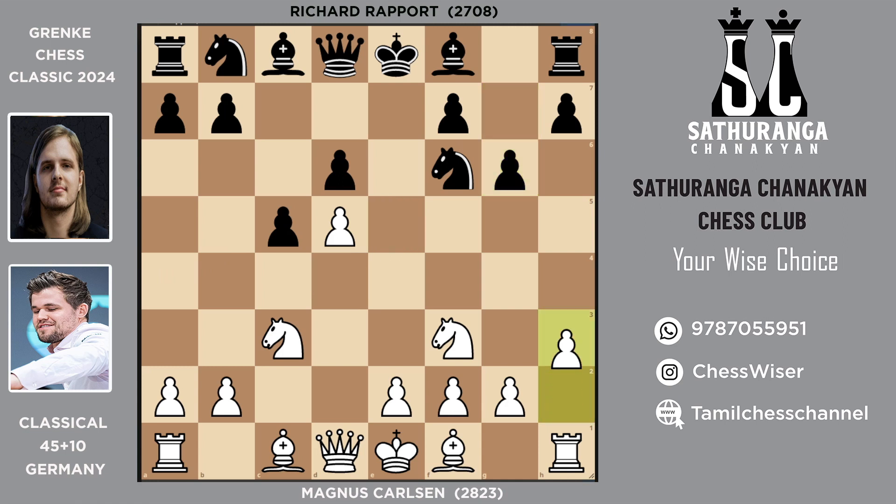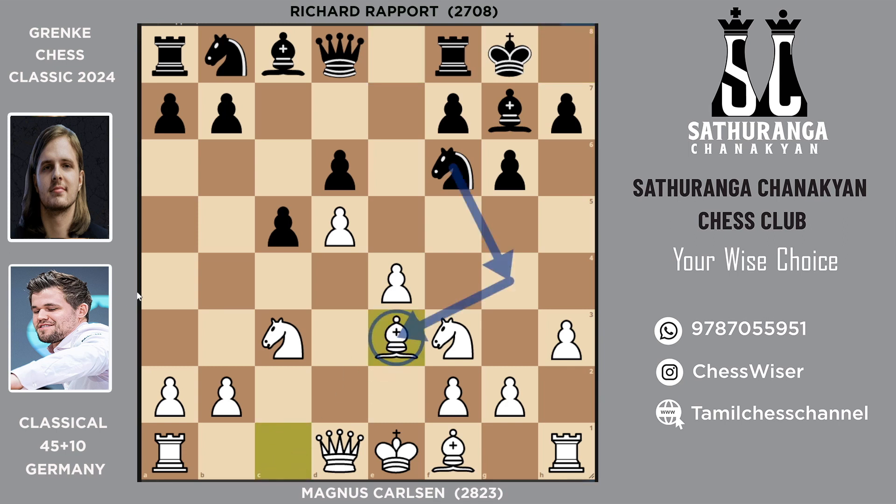Then g6, just trying to control the dark squares in the center of the board. Then h3 — this is a very typical move in the Benoni. You have to play this move because sometimes the bishop wants to trade itself for the knight, so you prevent that by playing pawn to h3. Also, sometimes the knight wants to come to g4 to kick the bishop which is going to sit on e3. So bishop g7, pawn to e4 gaining space.